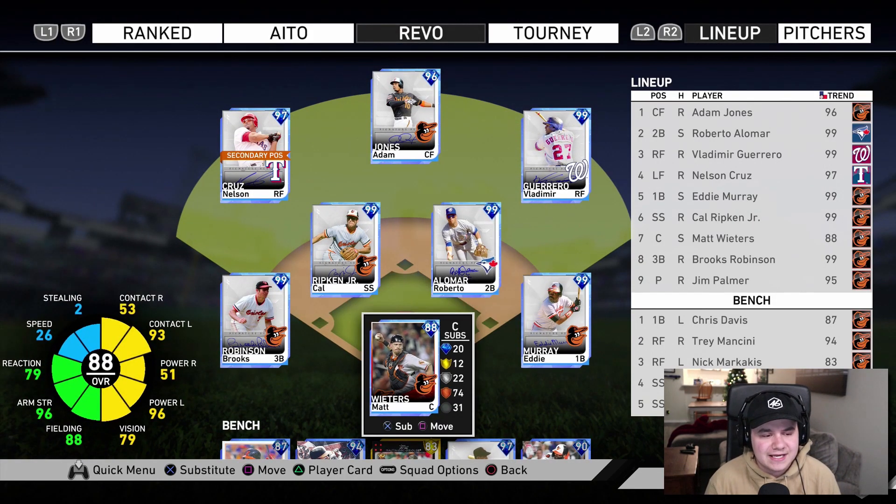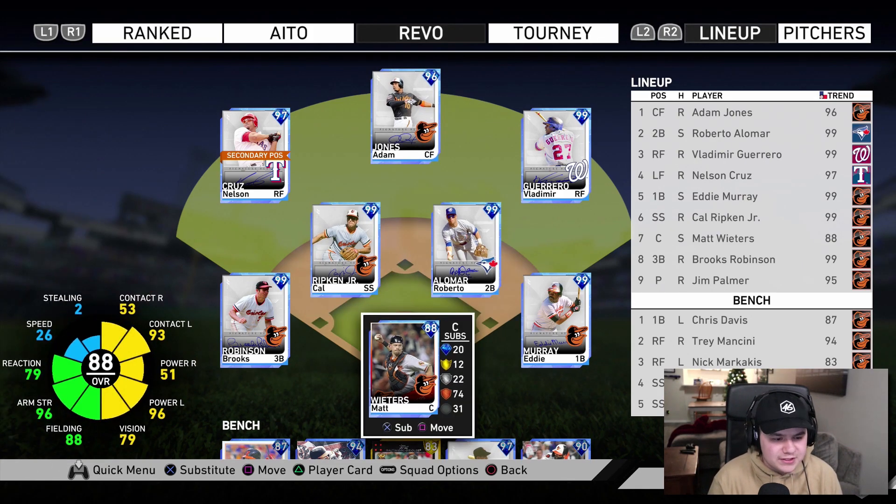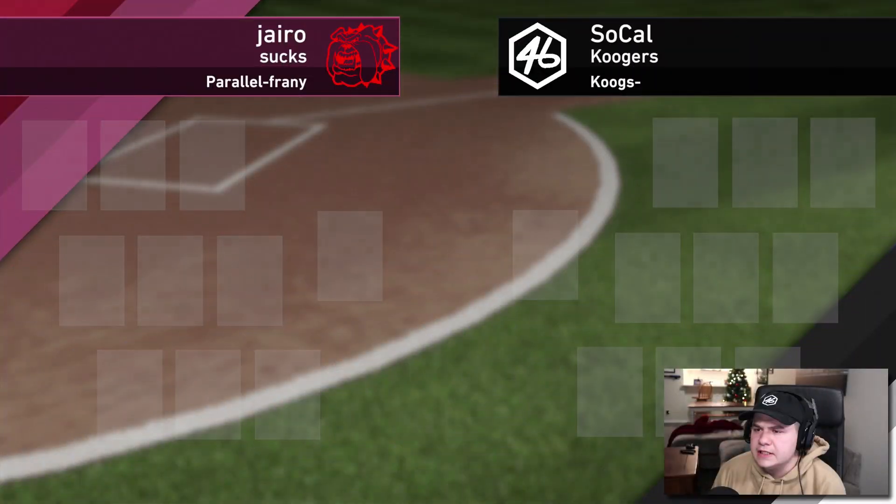This is a look at the all-time Orioles team I'm going to take into ranked season today. We've got all the big names — Cal Ripken, Eddie Murray, Brooks Robinson — along with Jim Palmer. I'm currently 3-3 in the all-time builds, having won three straight after losing the first three, so I'm looking to get a fourth win in a row and go over .500. If you enjoy the video hit the thumbs up button and subscribe to the channel, because we are pumping out MLB The Show videos every single day. Baltimore Orioles all-time build — let's see if they have what it takes. Please give me Jim Palmer.